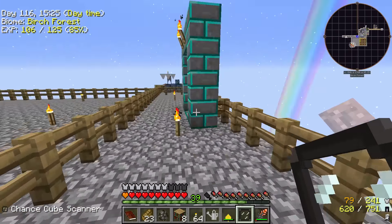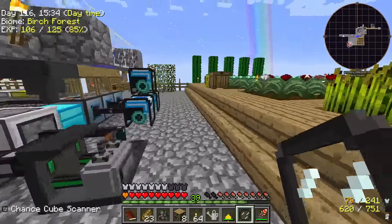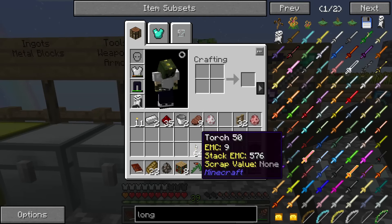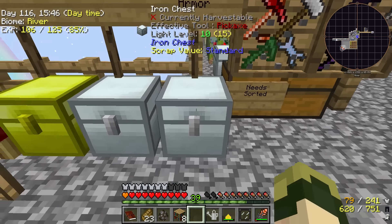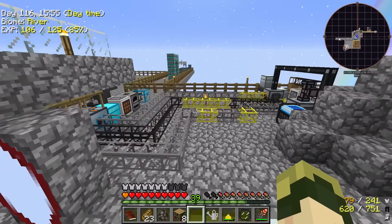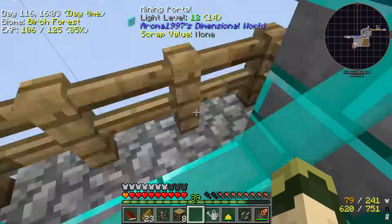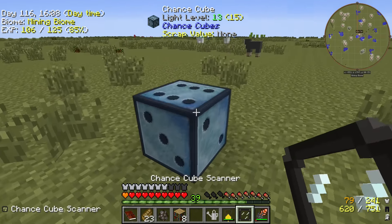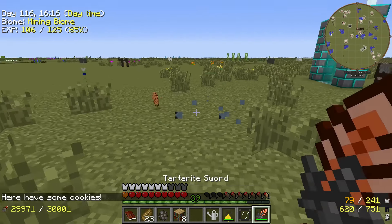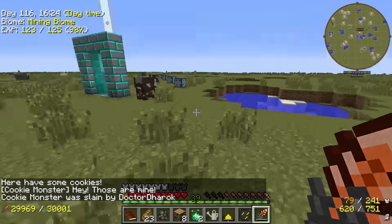Chance cube scanner: negative four on this chance cube. Let's give it a shot. Cookies — wait, kill them. Yeah! There's one fifteenth of an extra life. This one is negative nine — got free chance cubes, yay! Let's use these chance cubes. One is 13, one is 100 — definitely doing that one. Golden notch apple. That one's 99 — doing that one. A super sword!